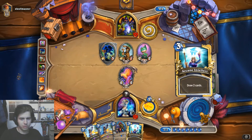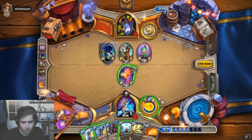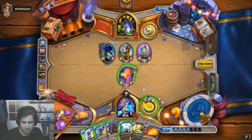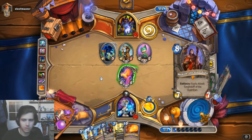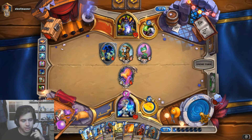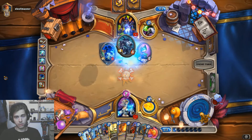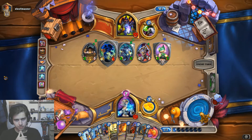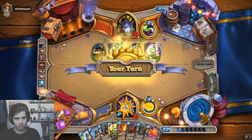I didn't like the fact that I played the Vaporize at this moment. Let's draw — Flamestrike into Pearlblast. Do I want to play the Ice Block now? I don't think so. It doesn't even matter which of these three the Vaporize is going to kill. Next turn we can combine the Ice Block with Medivh — that's pretty strong. The Vaporize wasn't a great pick, but we didn't have many choices.